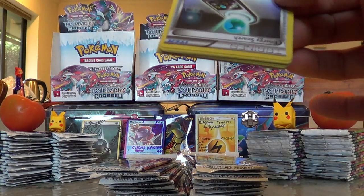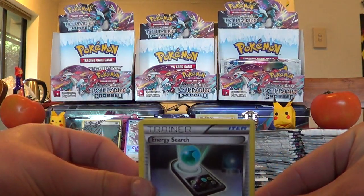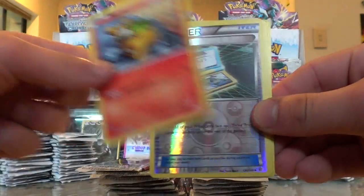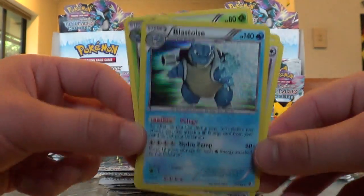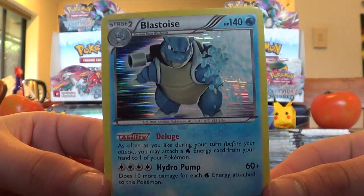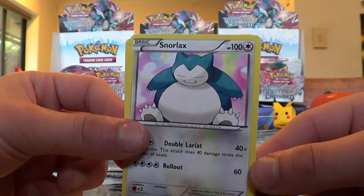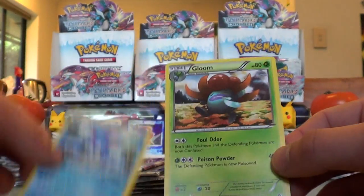You can't expect every single pack to be an EX — otherwise it won't be epic when you do pull one out. Anyway, here we have an Energy Search, a Blitzle, a Dusclops, a Chinchao, a Palpitoad, a Town Map. And the rare is — oh wow, this is epic. I love these Generation 1 sexy Pokémon. Blastoise! And a Snorlax — looks kind of familiar, seems like they recycled some artwork. A Zorua and a Gloom.